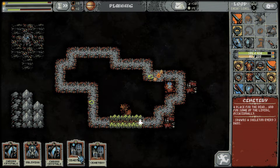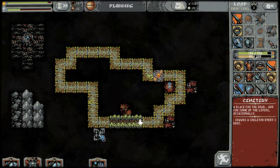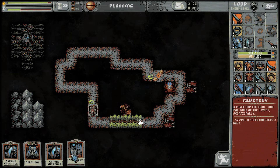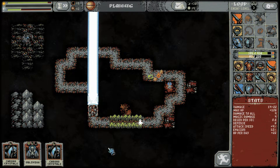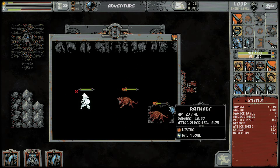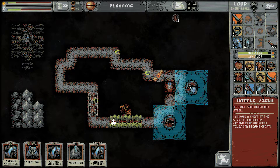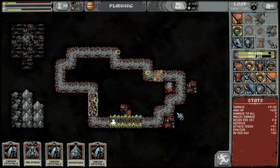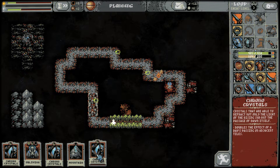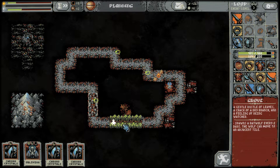Cemetery spawns a skeleton every three days. Do we want a skeleton? I think we might want skeletons, so let's put it over here. Should we put them close together? Let's put them both together and try to group these into districts. We have our treasure district, right? Trying to keep that clear of enemies because they turn into ghosts in that region. If we avoid putting enemies over by these chests, we'll avoid the ghost situation, which will help out a little bit.